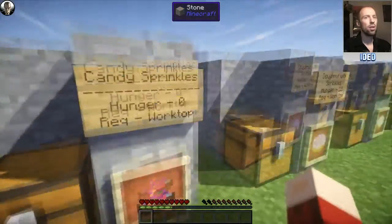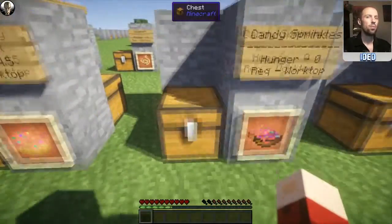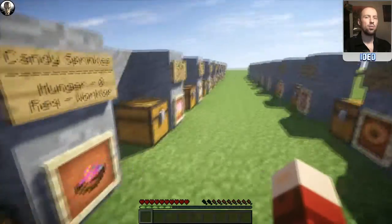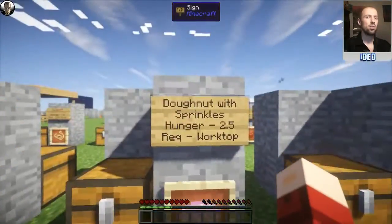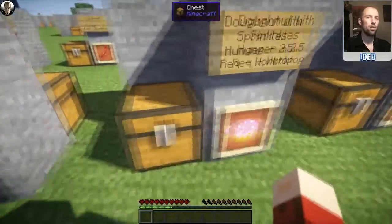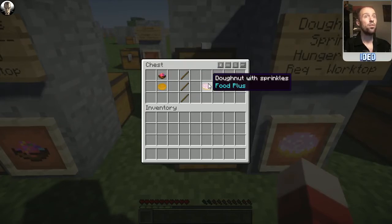But there's still more — there's candy sprinkles. This will restore no hunger because you cannot eat candy sprinkles by themselves. To get them, what you need is a candy flower, which you can find around the map and has the same sort of particle effect as the Nether gate. If you find this and get yourself a bowl, put it right below it and it'll make you candy sprinkles, which you can then turn into a doughnut with sprinkles. This restores a hunger of 2.5 and requires the worktop — just a doughnut with candy sprinkles on top.